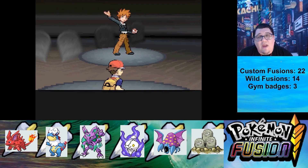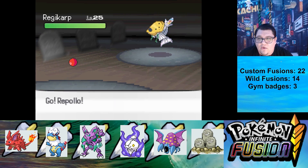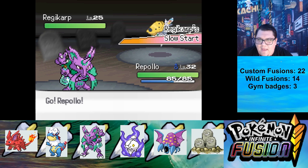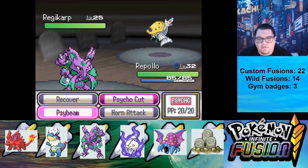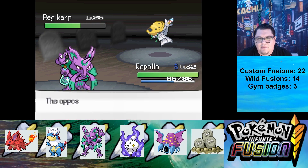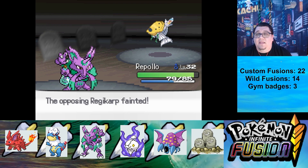But here's our rival fight — let's go ahead and fight tonight. Regicarp! So he has a Regigigas Magikarp. Oh great, it's got Slow Start. Regicarp is now confused. We beat it.